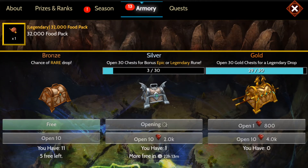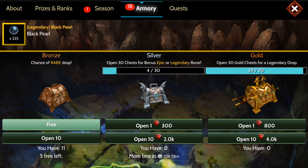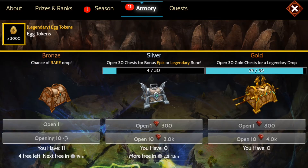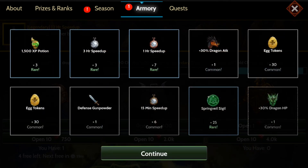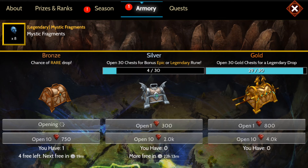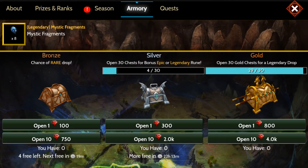More silvers — that was a havoc too, I like using havoc a lot. Okay, that's all the silver. Let's get the free one out of the way and hit our 10. Sigils and XP — nice, I like getting XP potions a lot. And we got egg tokens on the last one. Let's go into seasons.